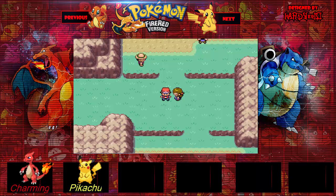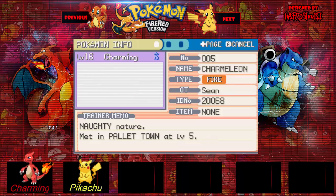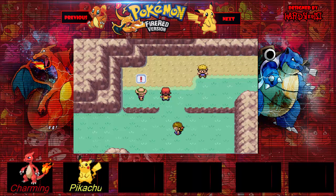Hello you two, welcome back to part three of my Pokemon FireRed walkthrough. Last time we beat Brock and Charmander evolved into Charmeleon. So here we go, we're about to face this route of trainers.